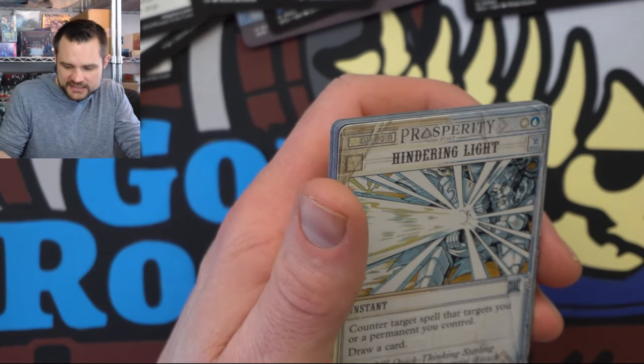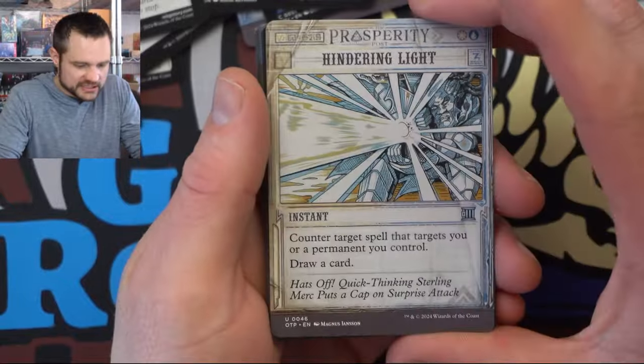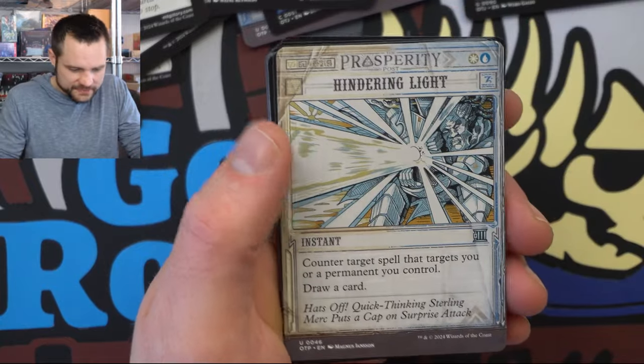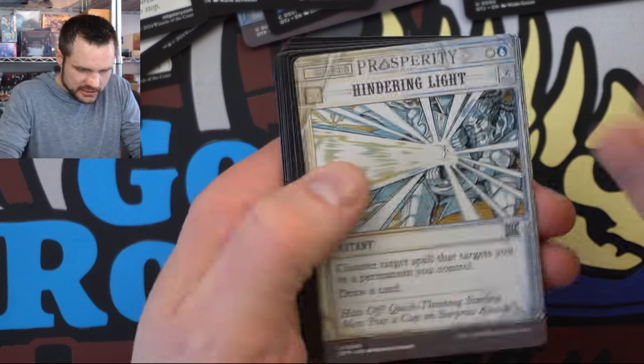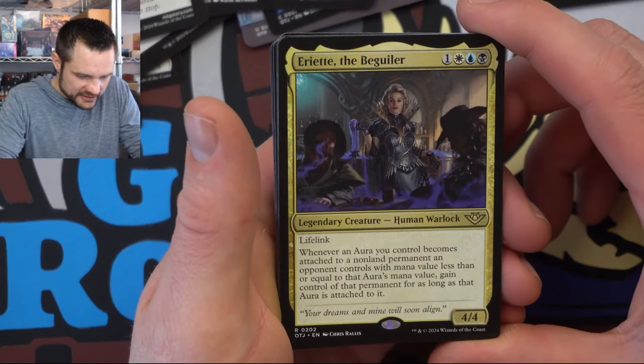I've actually turned some of those commanders into actual commander decks. Like Shalai — I played Shalai from Lord of the Rings, and now it's actually a commander deck I built after playing it in league. So we got to the Beguiler — lifelink, and whenever an Aura you control becomes attached to a permanent an opponent controls with mana value less than or equal to that Aura's mana value, you gain control of that permanent. So you want bigger Auras to attach to your opponent's stuff to gain control of them. This one's going to be a little bit tough to make work unless we can find a bunch of Auras — super interesting commander to build with.